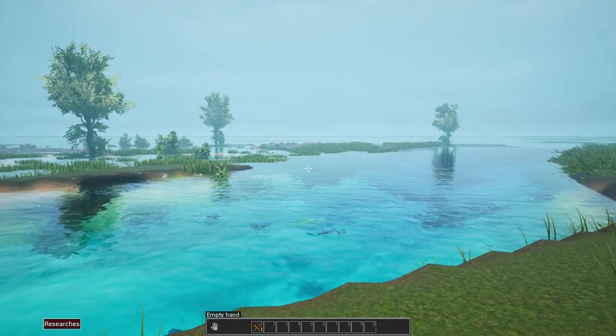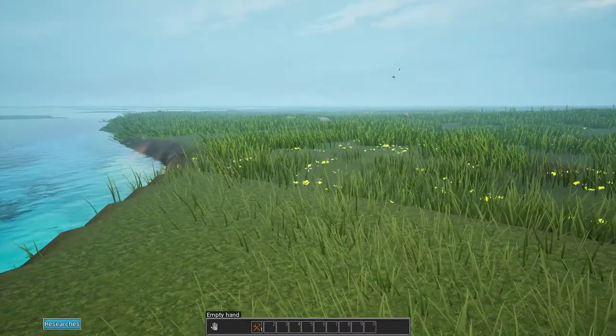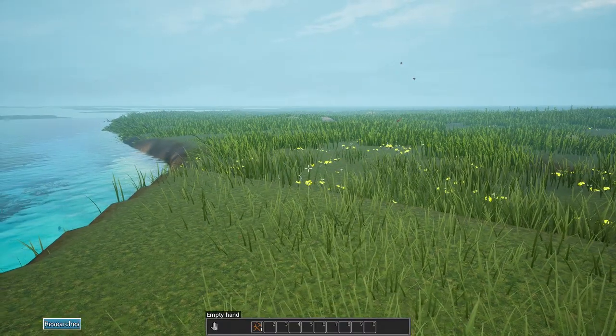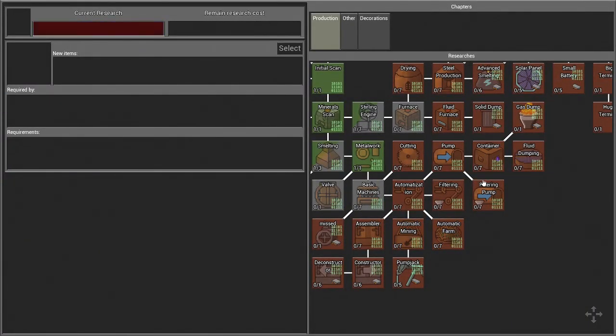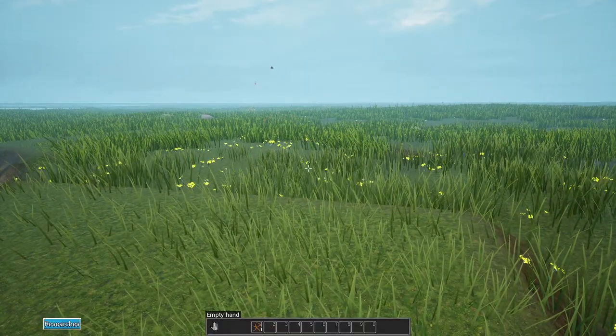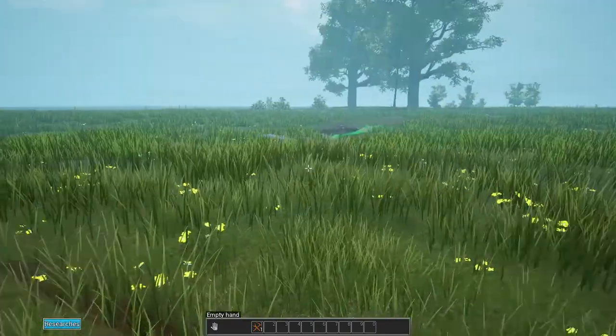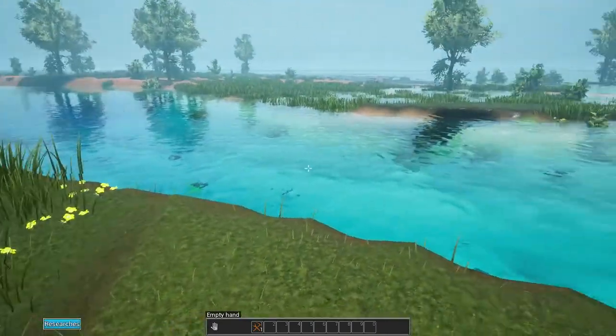Hello everybody and welcome back to Evo Space, I am Door and today we're going to start Season 3. They went ahead and updated the game and there's a bunch of new stuff. The research tree was completely redone, they re-added aluminum as a metal, and now you can also obtain Neutronium - the very last metal that we couldn't actually get without cheating it in using creative mode.